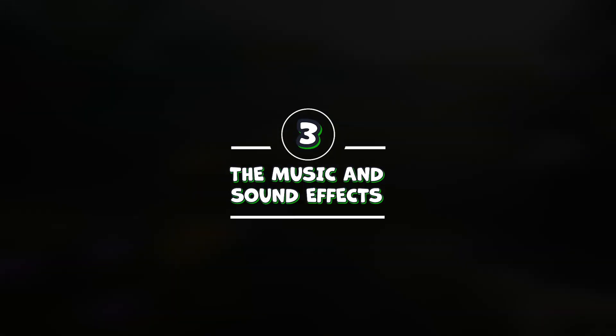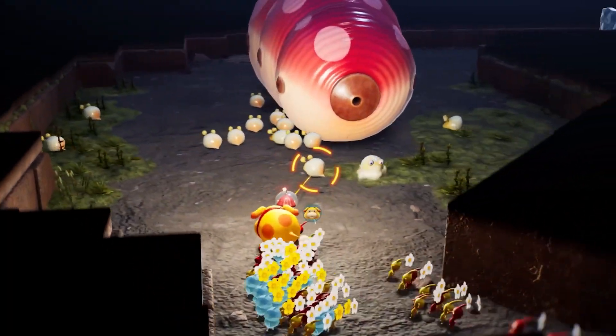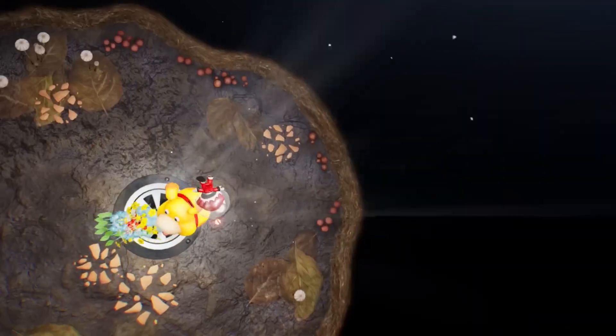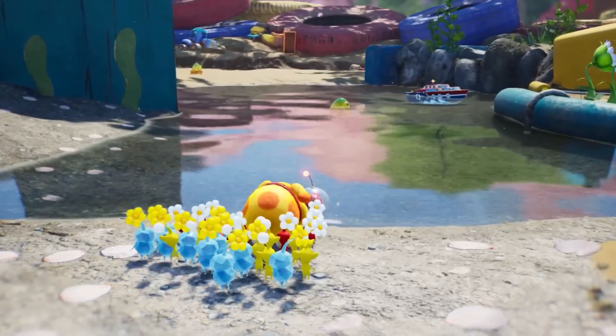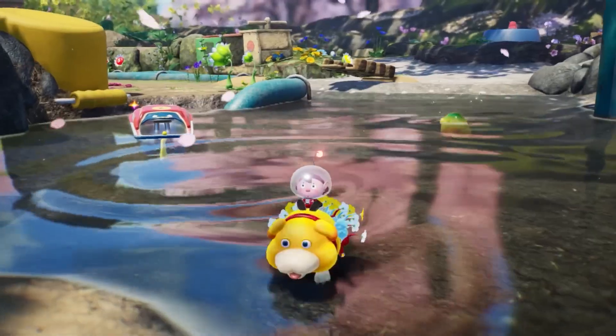Number 3: The music and sound effects. Pikmin 4 has a fantastic soundtrack that matches the mood and atmosphere of each level. The music is catchy, relaxing, or exciting depending on the situation. The sound effects are also great, especially the voices of the Pikmin and Ochi. They make cute noises when they follow you, attack enemies, or get hurt.